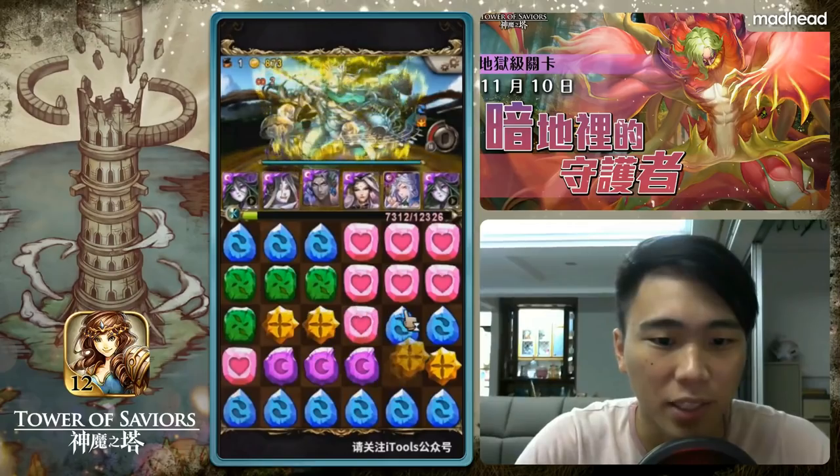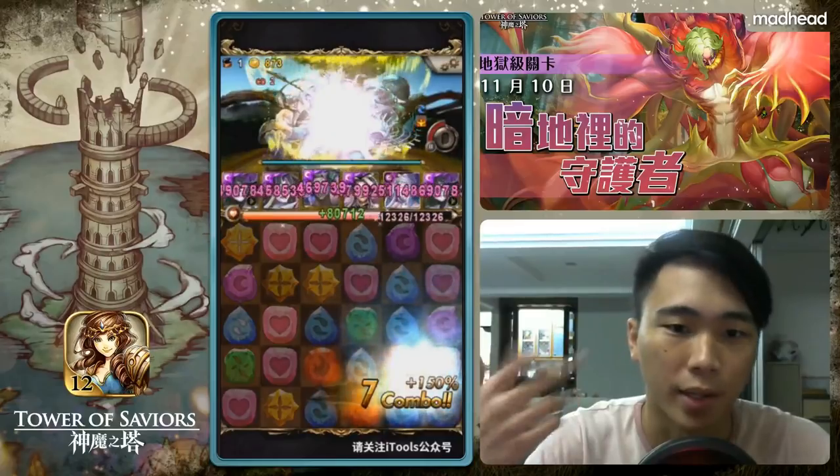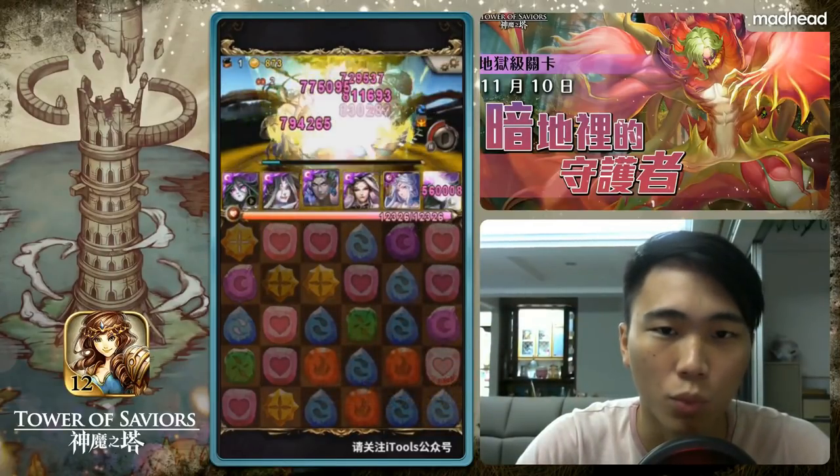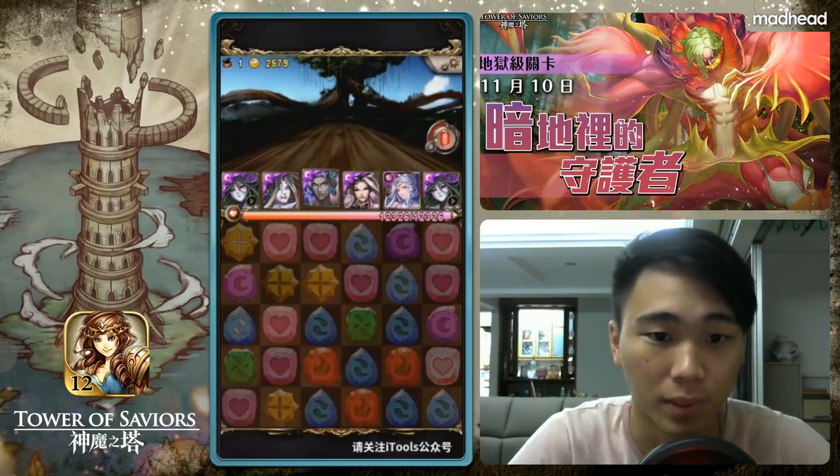Yidra stage: same tactic — let her hit you once so she goes to CD2, then kill her off in one or two turns. In this case there's a massive sky drop and I took down Yidra in just one spin.